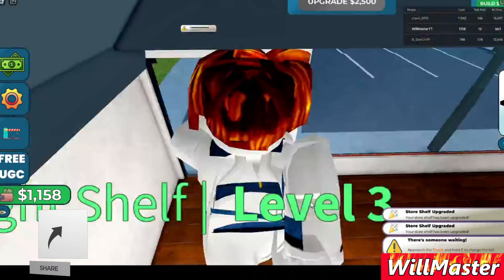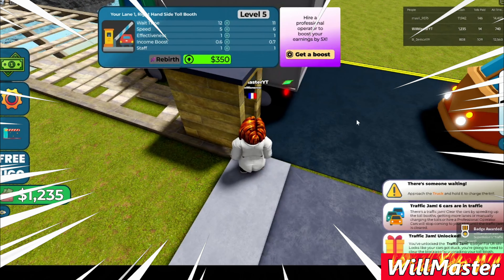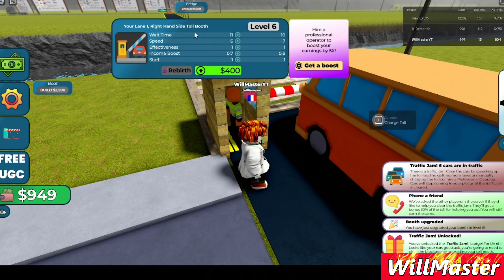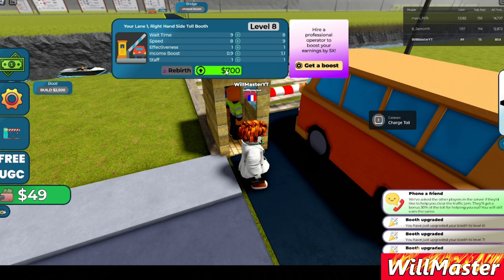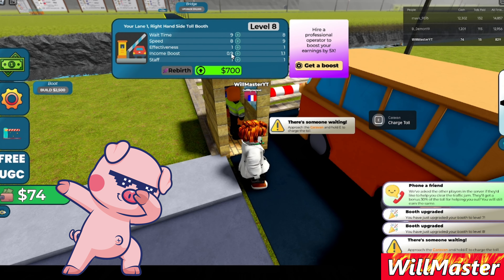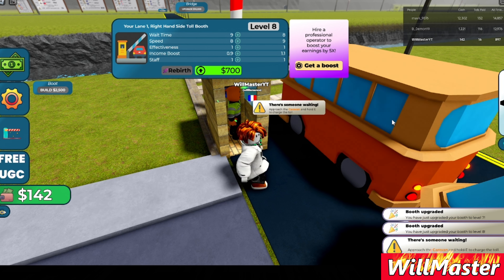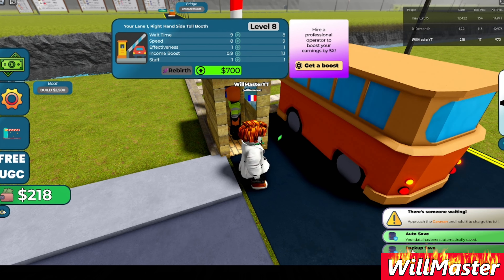Lamp torches on the shelves. There's someone waiting - wait time is 11 seconds. Let's upgrade so we don't have to wait a long time. Speed, income boost, staff - and I'm winning money by doing these things. Auto-save keeps my progress.